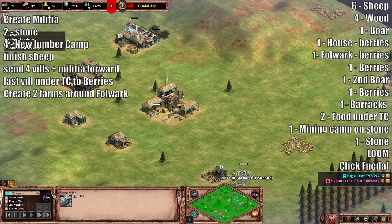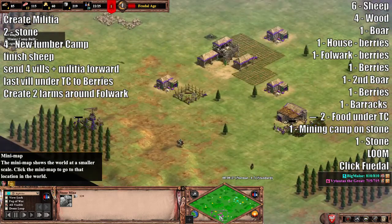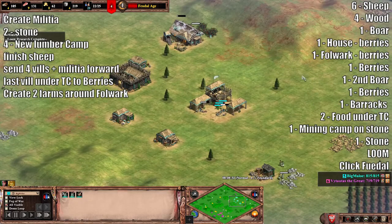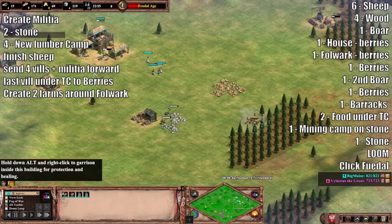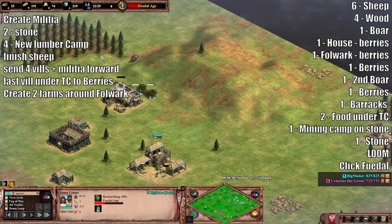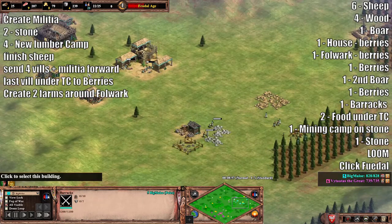Stay on food and wood. Get loom, click up. Let these two sheep finish first, then send to the stone. Make sure you're scouting. You got four here — grab four more. Build a second lumber camp. You've got to build a house on the way up and make sure you're queuing militia.